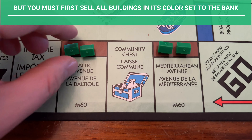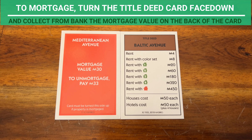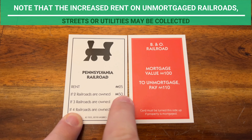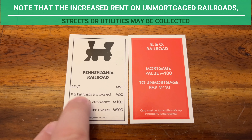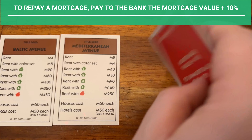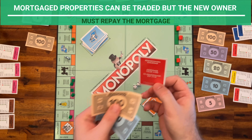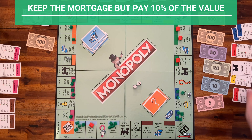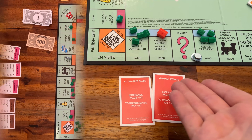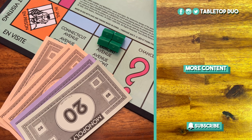Note that you cannot buy a hotel on a street if any street of its color set is mortgaged. If you owe another player or the bank and cannot pay, you can try to raise money. Hotels or houses can be sold to the bank for half the cost price. If you sell a hotel, place four houses back. Note that you have to sell them evenly — for example, if you have two hotel streets of the same color and you sell one, you cannot sell houses on it until you sell the other hotel. You can also mortgage a property, but you must first sell all buildings in its color set. To mortgage, turn the title deed card face down and collect the mortgage value from the bank. Rent cannot be collected on mortgaged properties. Note that increased rent on un-mortgaged railroads, streets, or utilities may still be collected. To repay a mortgage, pay the bank the mortgage value plus 10%.